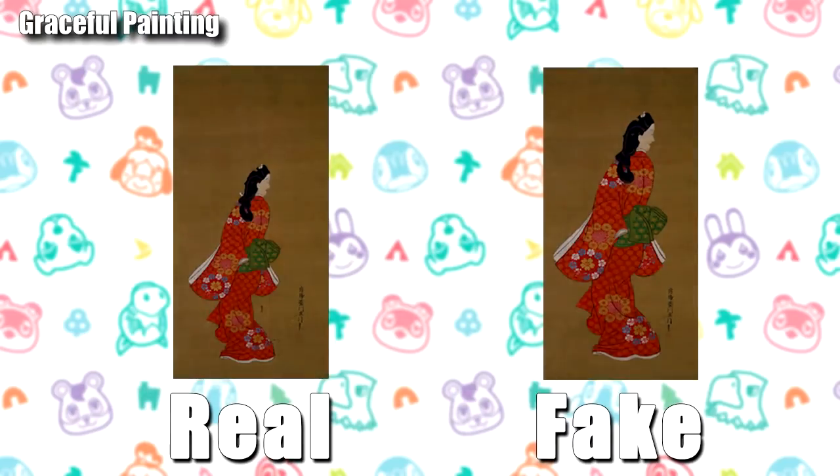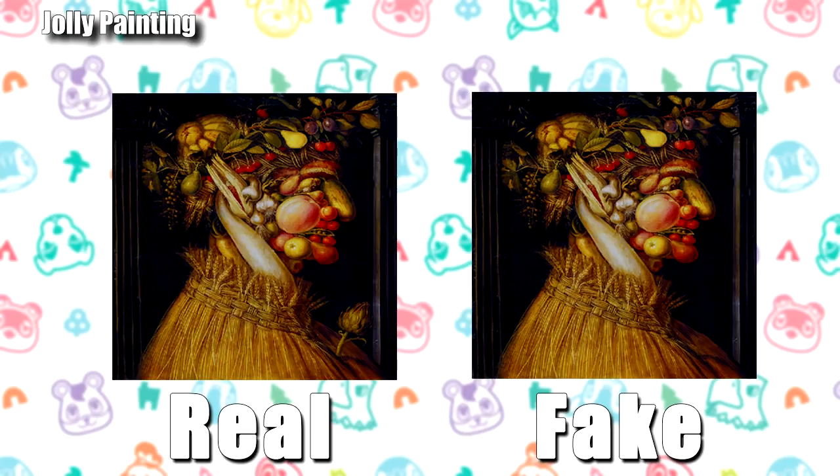The graceful painting will catch a lot of people — it's very similar whether real or fake. The difference is the fake version is quite zoomed in; the subject takes up the entire canvas, whereas in the real one she is much smaller. For the jolly painting, there's a weed poking out just below the neckline of the character in the real version — in the fake version, that is missing.